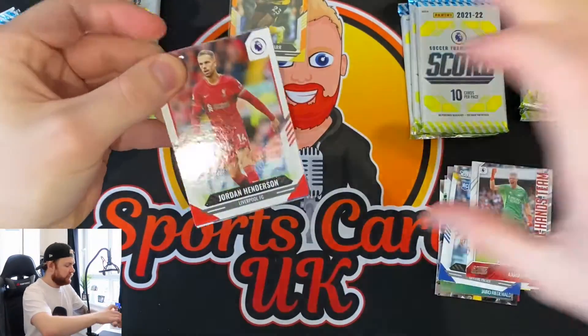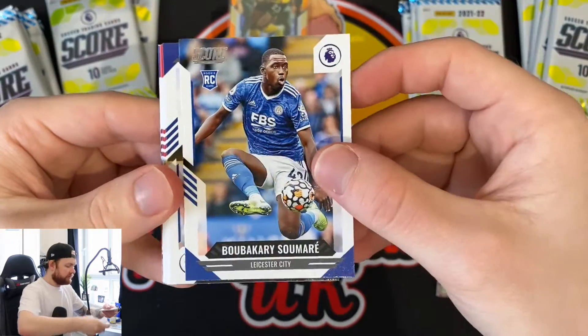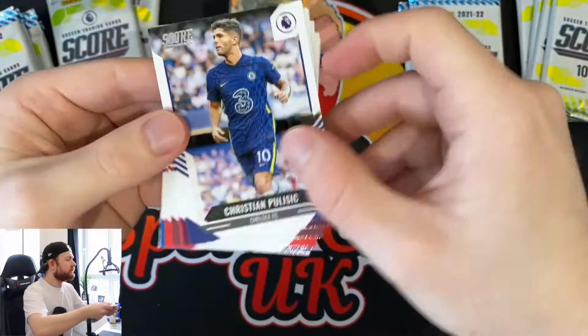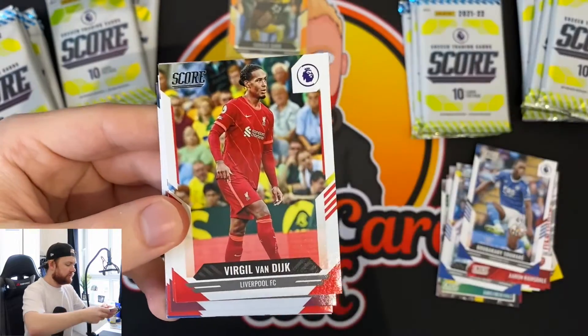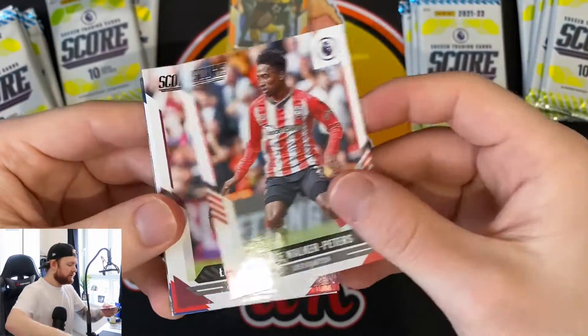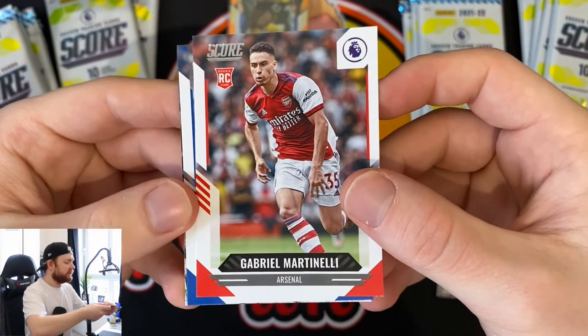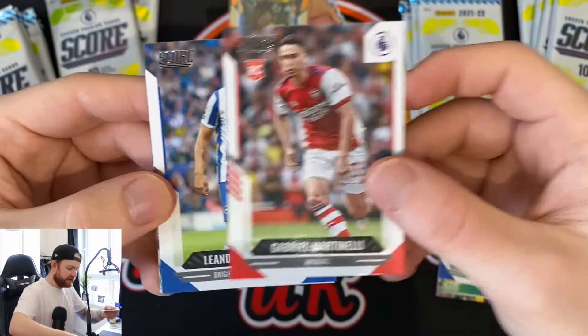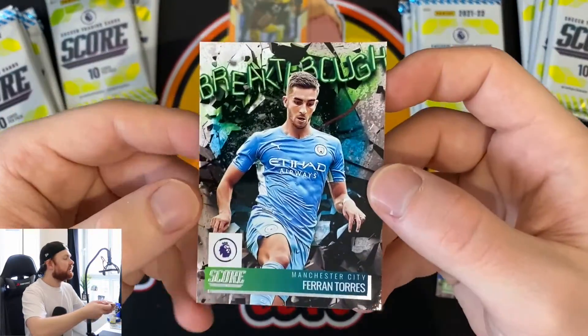Let me know who the key rookies are - that Olise is probably one of the better ones we've hit. We've got Henderson, Sumari rookie card, Christian Pulisic captain America, Josh Brownhill, Virgil Van Dyke card, Walker-Peters, Fabianski, Gabrielle Martinelli rookie card, Trossard, and a Ferran Torres Breakthrough.